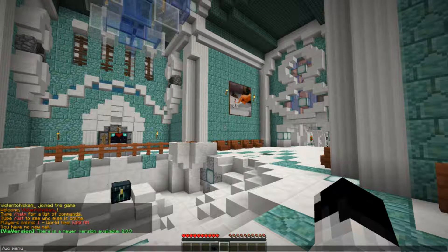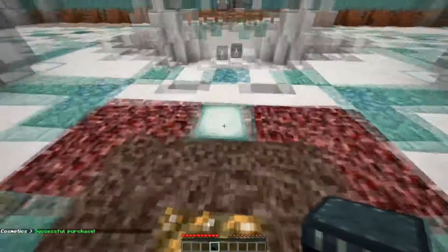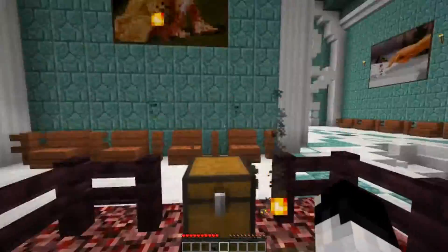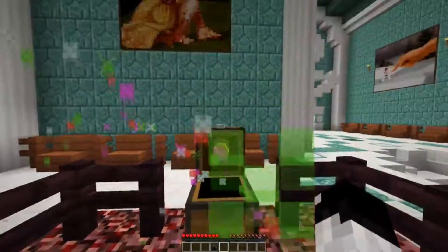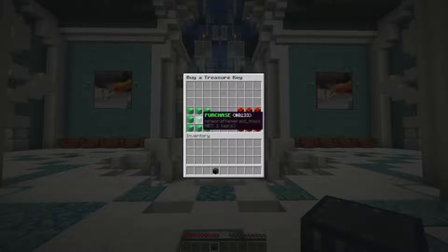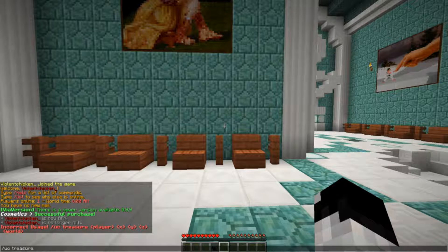You can also access this menu with the slash UC menu main command. In this menu, the first thing you will see is the treasure chest. Next to the treasure chest is a place where you can buy keys with in-game money. You can also use the slash UC treasure command for this.